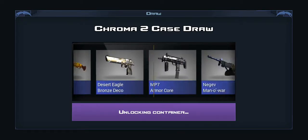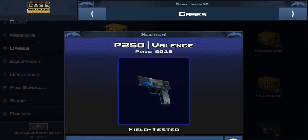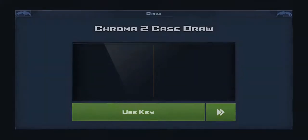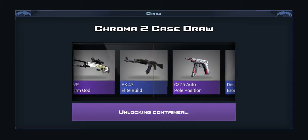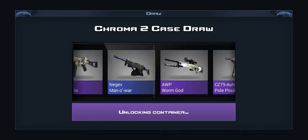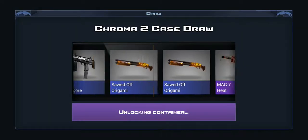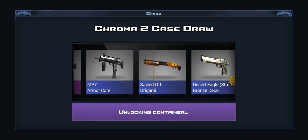Not too many cases left now. P250 Valence, I guess. Oh, that's the knife again. And we get a CZ Pole Position — not even the Echo. Let's see what we get. The CZ again. Oh my lord. What do we get this time? P250 Valence. Now we don't have many cases left here. Sword of Origami.